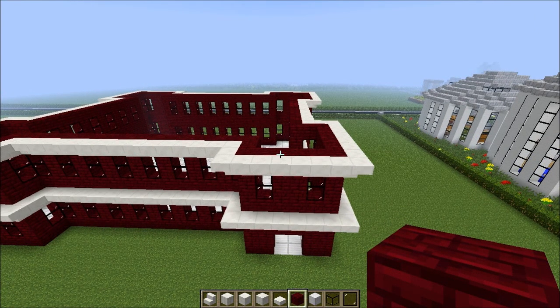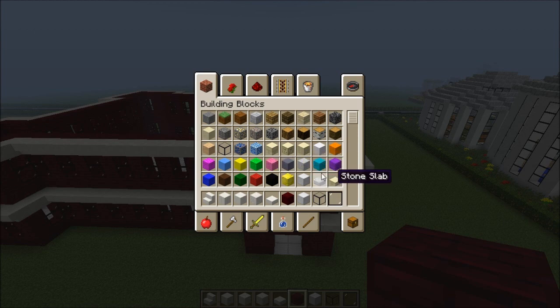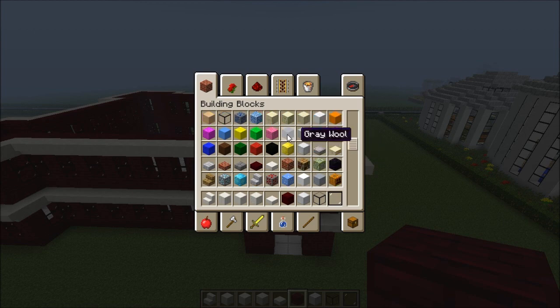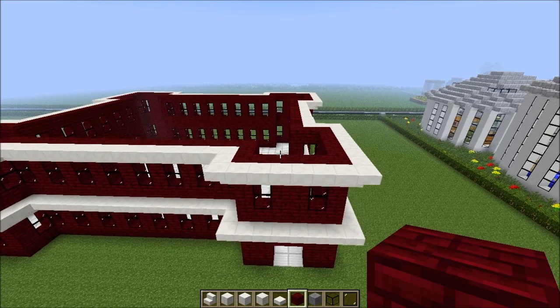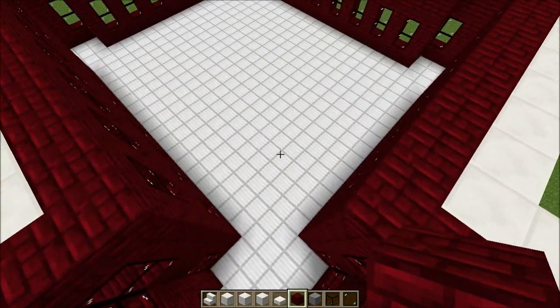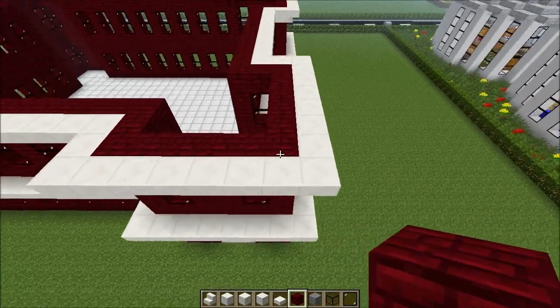The roof of that police station is like a kind of gray tiles. So I am thinking of using gray wool or stone - which one looks better? Stone, I think. Let's keep it a hard block. So I'm going to use stone blocks. And as you can see the flooring, I finished it all as well just to save some time.